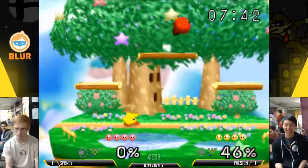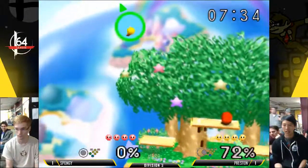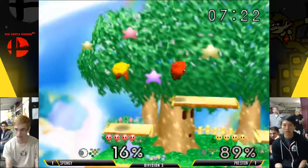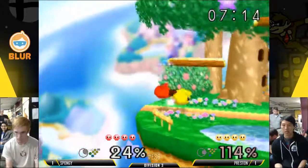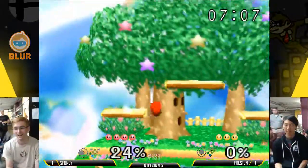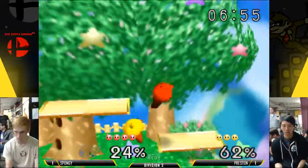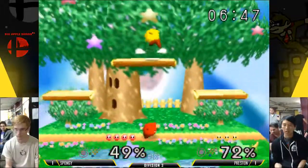Never get overconfident unless you've already won. And look, even there where it looks like Preston has the advantage, Spongy just had a better idea. He went for the grab there when Preston was shielded — he could have up-tilted him a couple times into a short hop down air, maybe gotten a shield break. He's got a solid percent lead already, and Preston is at 105% recovering. This time Spongy gets the stock pretty quickly after Preston makes it back. This gap is almost broadening — Spongy looking even better this game. And look at that pivot up-tilt tech chase. This is actually the last game before D2.